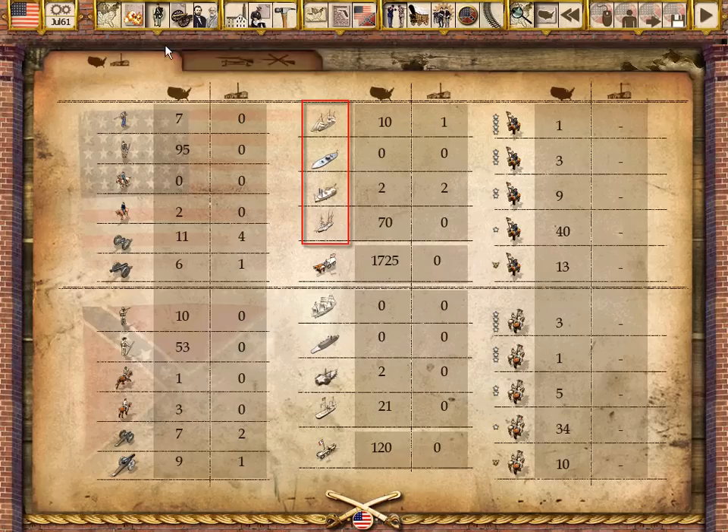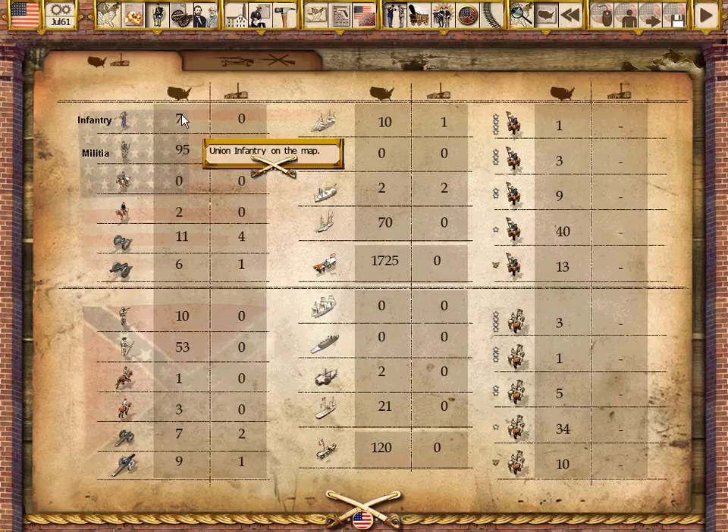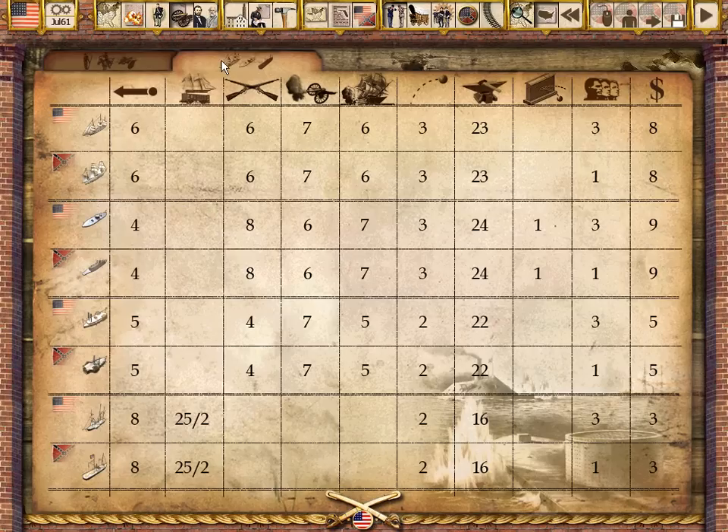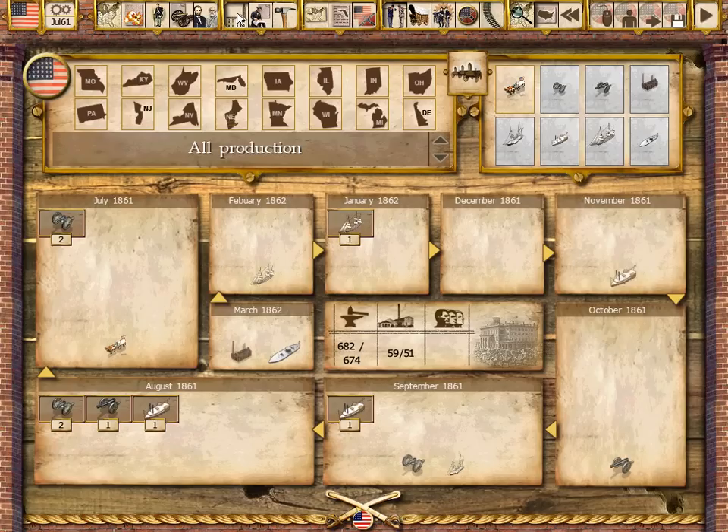In War Between the States, there are six types of ground units and four types of naval units. Through training, militia units become infantry units, and in combat they gain experience. Each unit type has ten attributes. Although infantry are the mainstay of the army, the cavalry's abilities to scout enemy troops and raid enemy supplies and rail lines are vitally important.